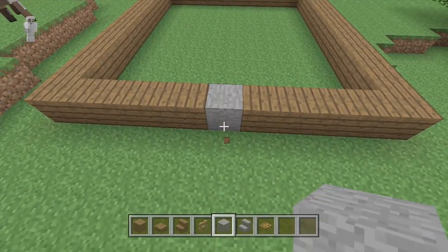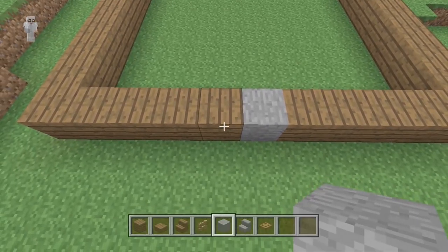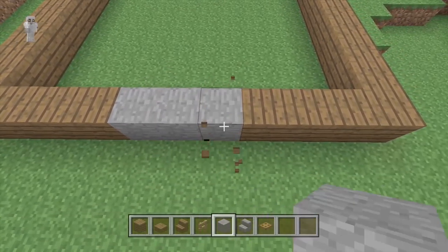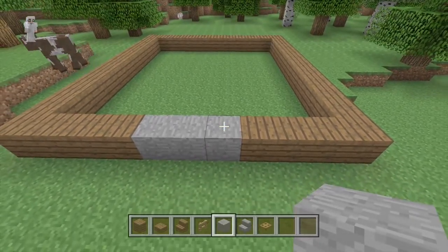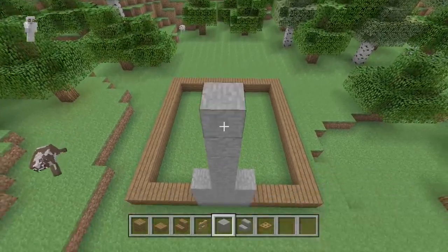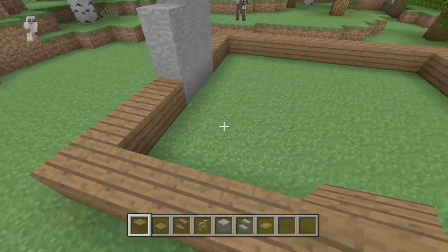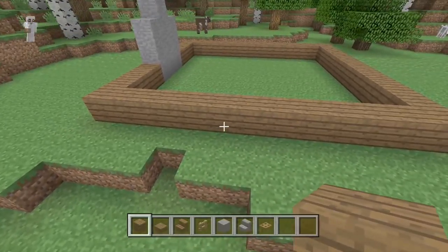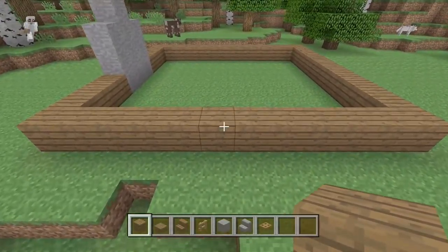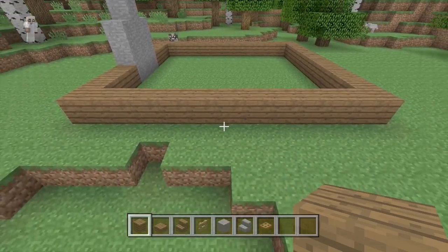After you decide where the front of your house is going to be, come to the left side and find the center. Get rid of the spruce wood plank there and replace it with stone, then place one more piece of stone on each side of the one in the middle. The ones on the sides are going to be three tall off the ground, and the one in the middle is going to be around ten tall — you can stack it up and get rid of some later.